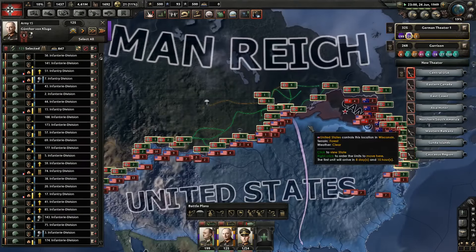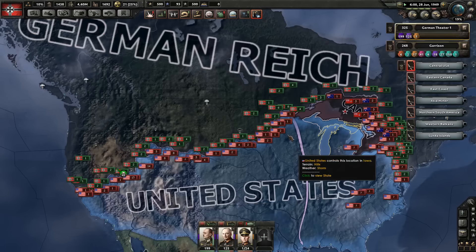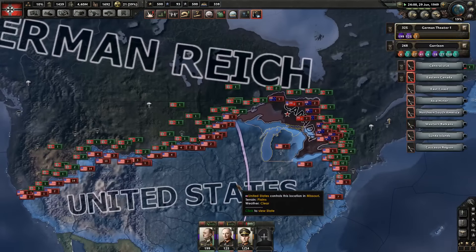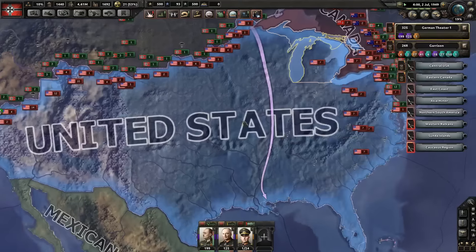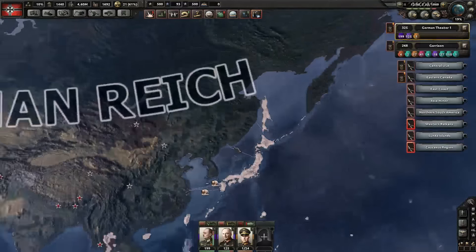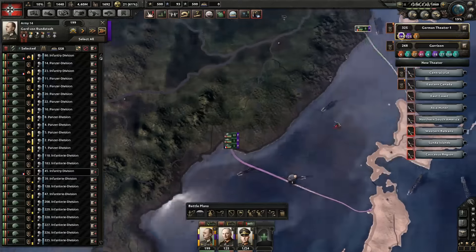And when I press execute, I don't want to see any troubles or delays or anything. I'm going to press execute and we're going to see magic happen. We're going to see the United States become German Reich. And while that's going on, we will most likely start the invasion of Japan.